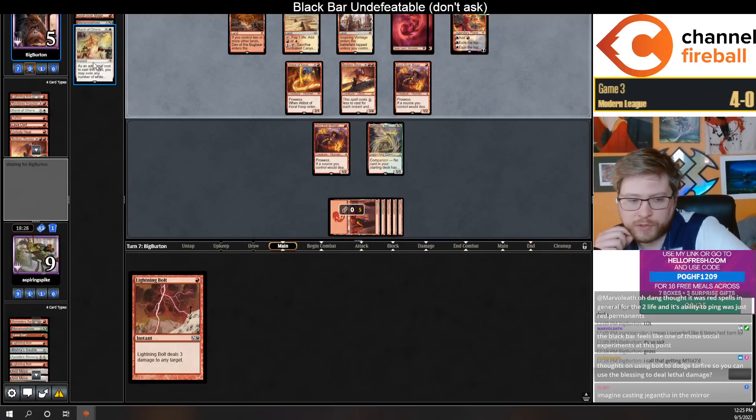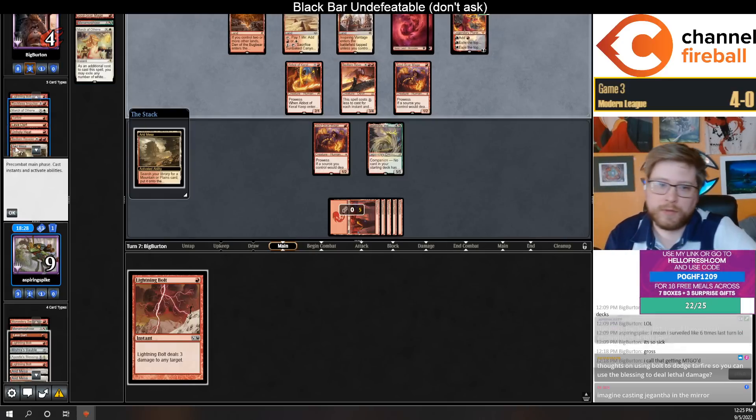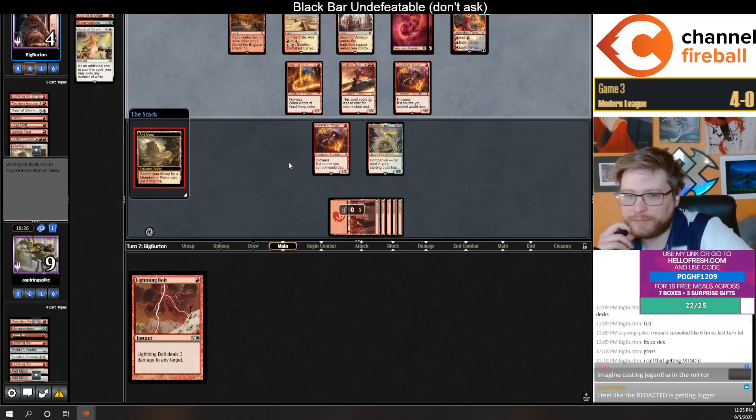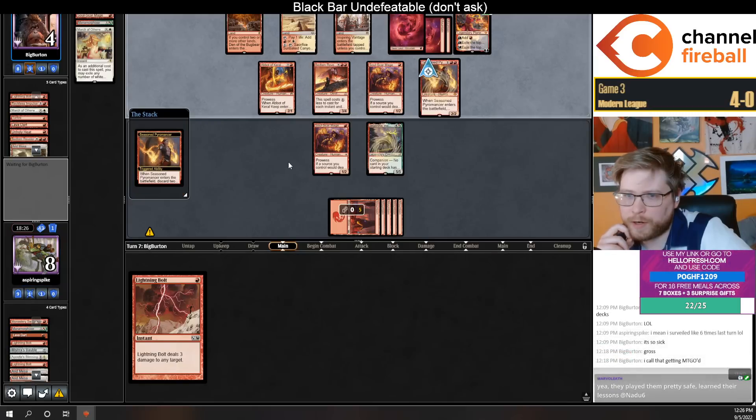Using Bolt to dodge Tar Fire so I can Bless and deal lethal damage — I thought it was pretty likely my opponent would keep fighting. They can flashback the Dart there, go down to four. They have one card in their hand, though. Making a mana... one card in hand. Seasoned Pyromancer — could die.